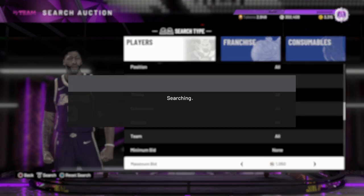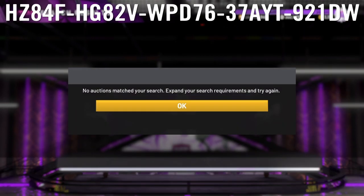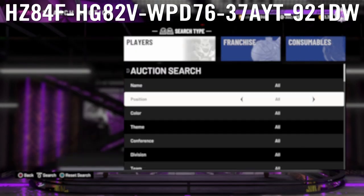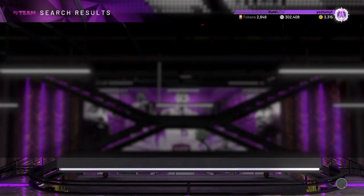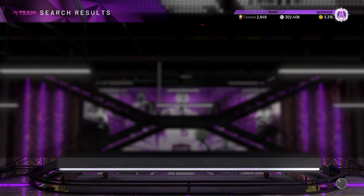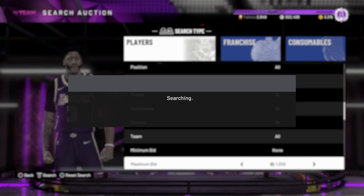Some light, some light. For the second locker code, I'm gonna throw that one on the screen for you guys right now. This is for up to three tokens. Just put this code in and you should be able to get up to three tokens. These are the first couple codes I like throwing in for new people.